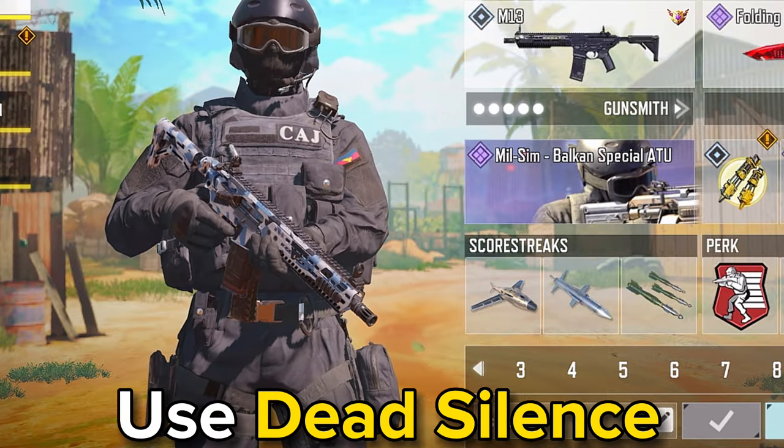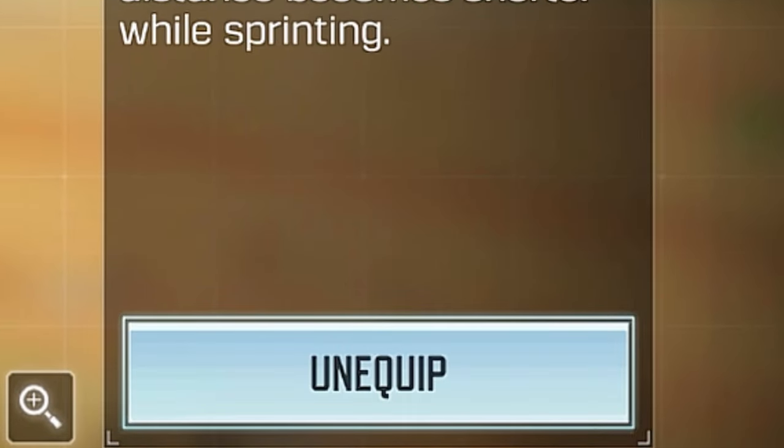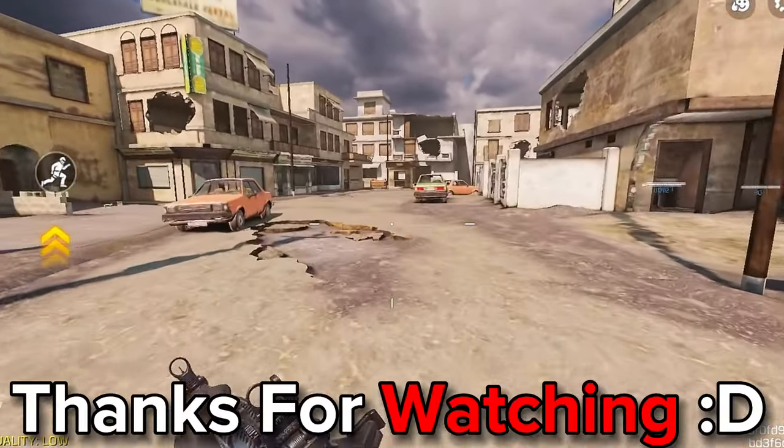And for the blue perk, use Dead Silence. Now you can move faster than everyone else in the map. Thanks for watching.